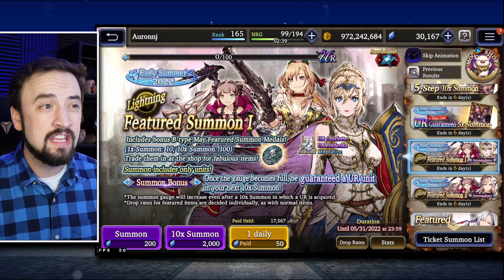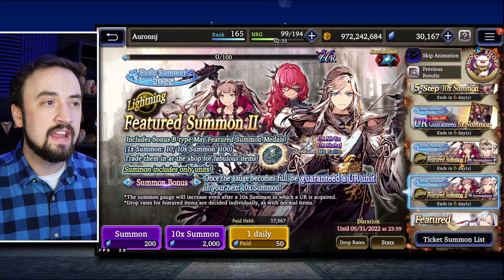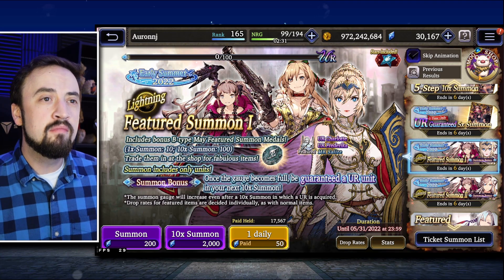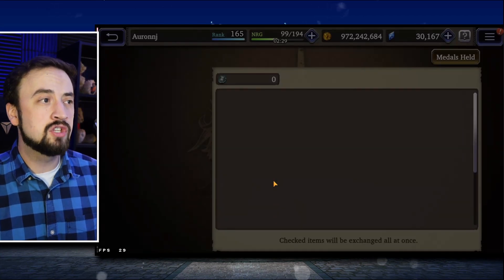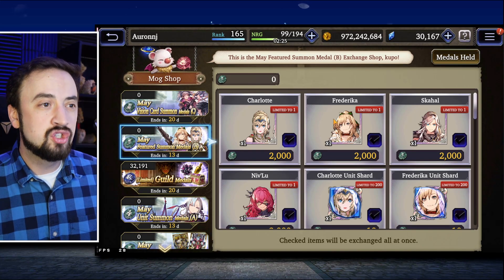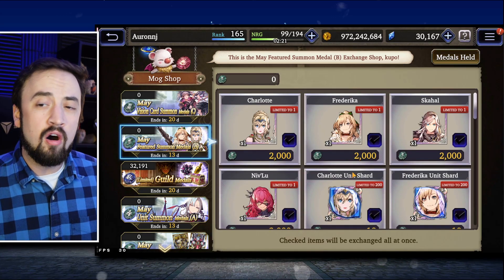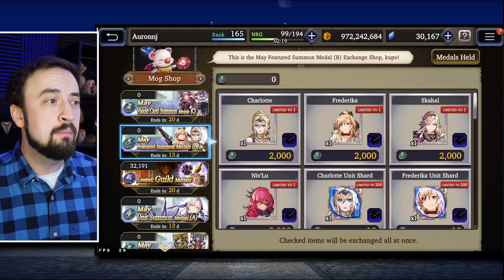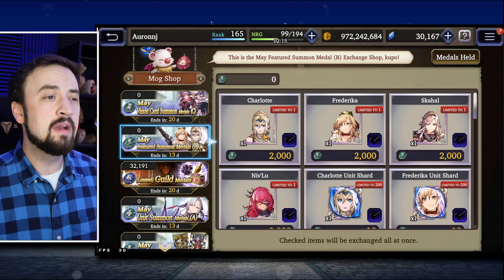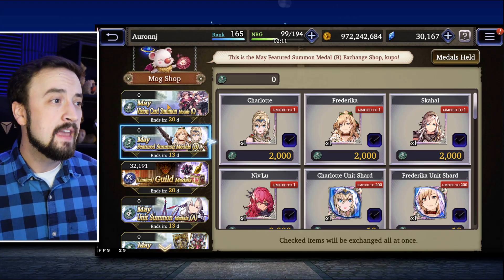There are a couple banners here for Lightning Units. This one has Charlotte on it. This one has Skull and Nivlu. I wouldn't worry about these too much. They do have medals, and if we go look at the Mog Shop, you can actually pity Charlotte, Fredericus, Skull, and Nivlu on those banners. Of all these units, Charlotte, in my opinion, is the only really top-tier unit on this list. Fredericus is coming in pretty close, but I wouldn't be trying to pity one of these units right now if it were me.